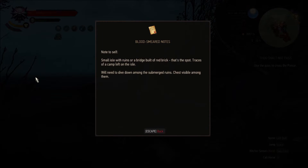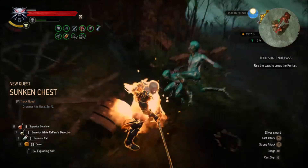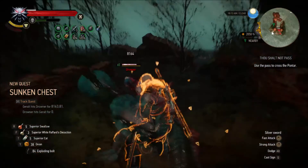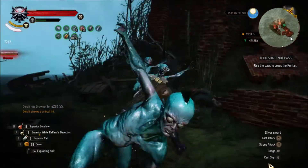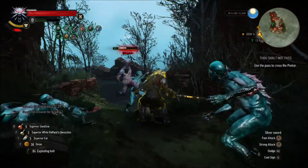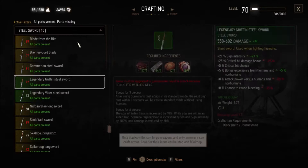I'm going to talk about 6 swords with 2 to 3 slots that you can pick up between levels 3 and 10. These are good upgrades to the Viper school steel and silver swords that you get in White Orchard. And then you'll probably want to upgrade to the Griffin swords once you hit level 11.